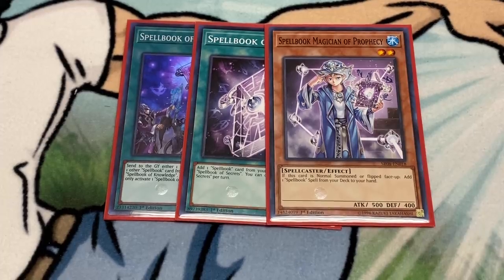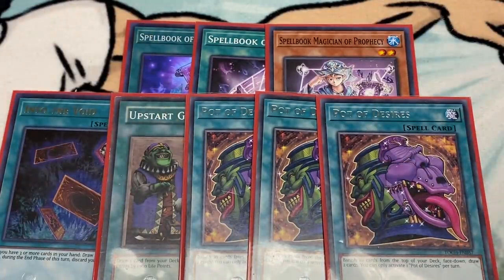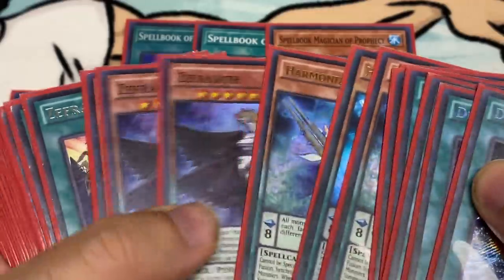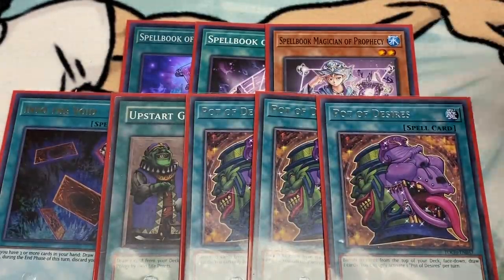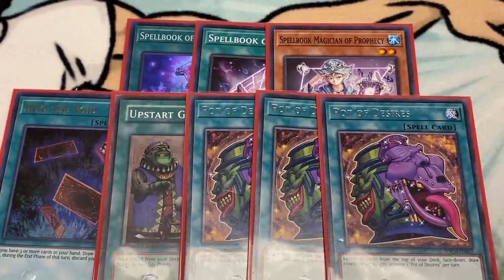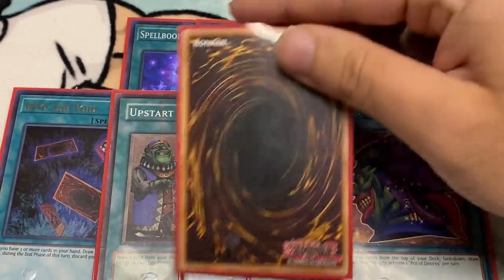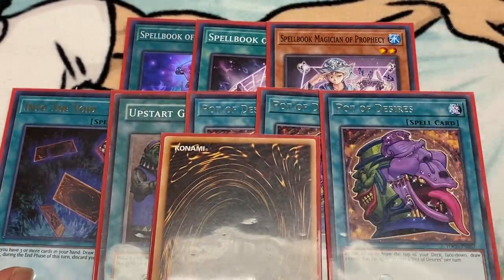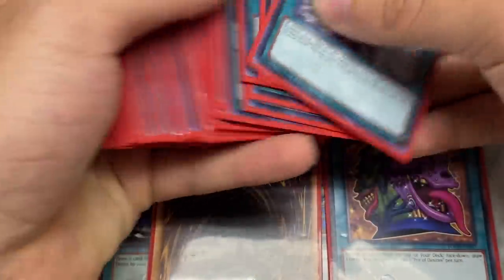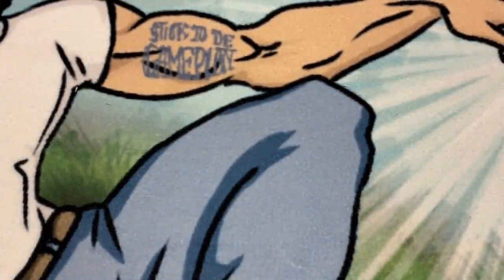For draw cards, you play five more: triple Desires, Upstart, and Into the Void. A lot of people wouldn't want to play Desires in Zephyra because you could banish your Zephyra Nui, but this is Dweller Turbo — you only play one trap and if it gets banished you don't care. Every deck this format that Dweller doesn't hurt just isn't a good deck. Also one Proxy Magician Souls — I don't own Magician Souls but I'd highly advise playing it thanks to Tanky, Zephyras, and all that.